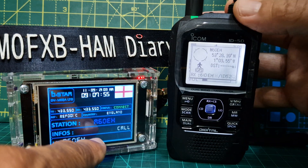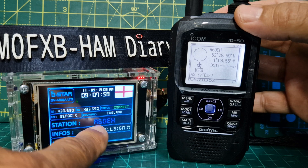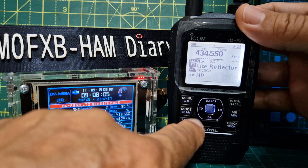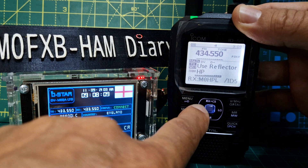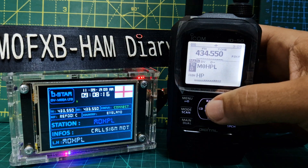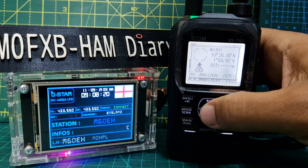There's some activity today on the G-Star repeater — you can see M6 Oscar Echo Hotel coming through, with GPS coordinates displayed as well. If we press the up key, we can actually select that station and try to contact them direct, but we'll go back to using the repeater.